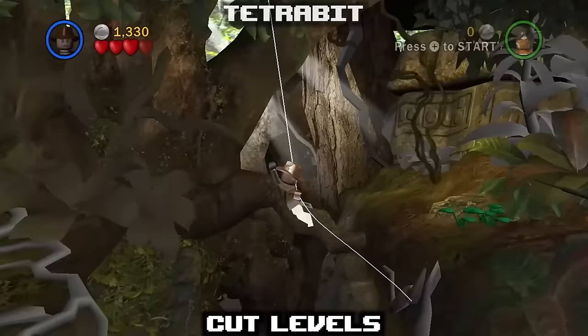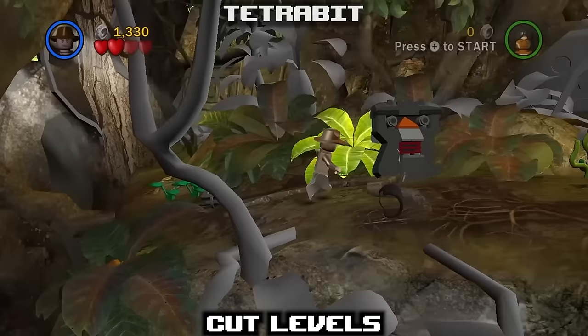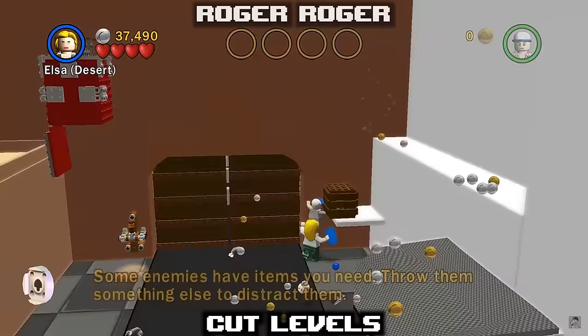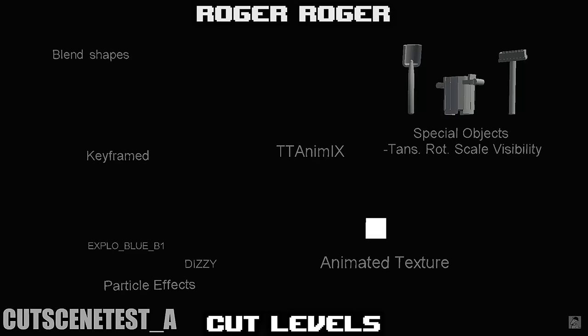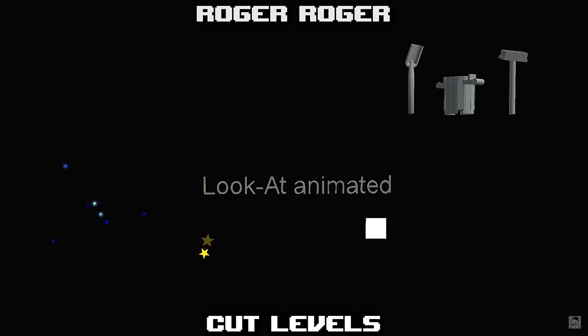Just like cut characters, there are some remnants of cut levels inside LEGO games. In the Complete Saga there is an early version of 1-1 from Indiana Jones. LEGO Indiana Jones itself has some interesting cut levels in both 1 and 2, mostly early demos of other levels or test builds for character mechanics. This continues into games like LEGO Harry Potter, where we can even see scrapped cutscenes used to test particle effects. Some more recent games like The Force Awakens have hidden debug modes to help view and explore other cut content.